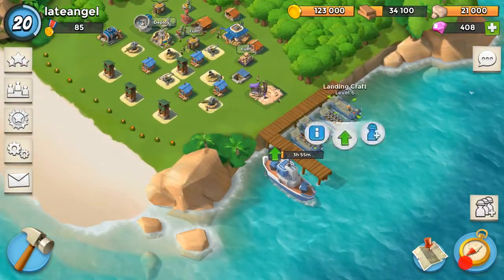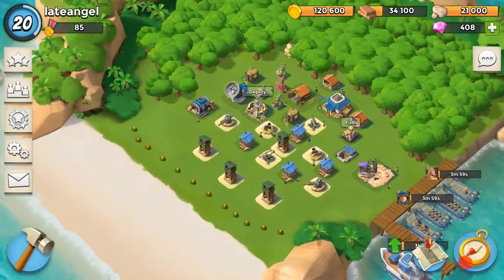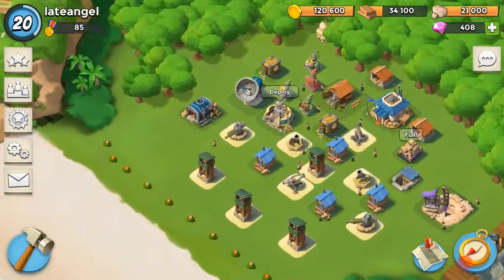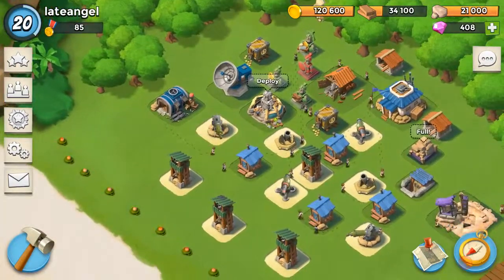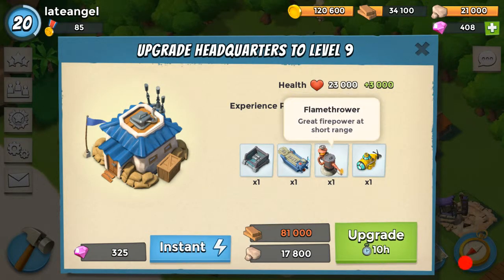Now let's see how many we lost. We didn't lose that many — I thought we'd lose more. 21,000... 34,000. Okay. I'm trying to save up to get headquarters level 9 so I can get one more landing craft and get the rocket girls and stuff.